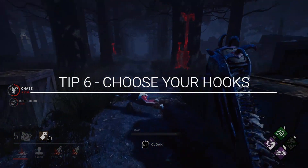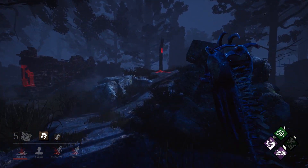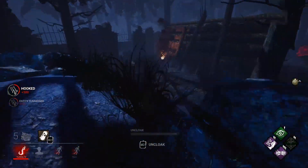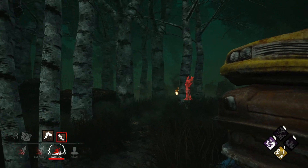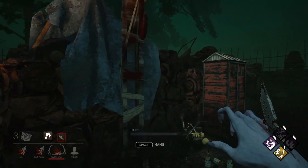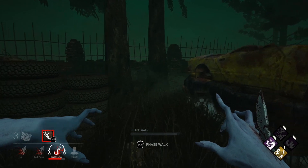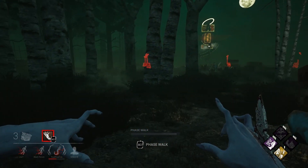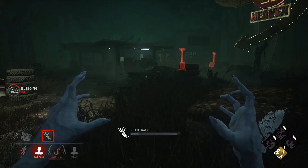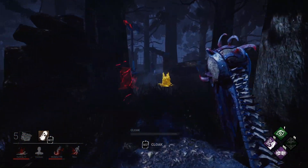Tip number six: choose your hooks. So you downed that annoying Meg — do you place her on the closest hook to you so you can continue chasing her friends? Or do you place her where there aren't any generators, to pull people away from what they're doing on the other side of the map? Perhaps you carry her to where the loops are weak or where there are no more available pallets and hook her there. Where you hook your survivor is important, because getting each other off the hook and healing means they're not repairing generators, and it allows you to herd them where you want. I'm not saying face camp or even zone camp — don't be that guy. Think strategically. Placing the survivor right on a hook next to a nearly done generator just means they can get unhooked and rush the generator without batting an eye, unless several of their allies are nearby and you can immediately indulge in chases or additional downs. Think about the situation when picking up and hooking a survivor — and sometimes, hooking the survivor isn't the right play at all.